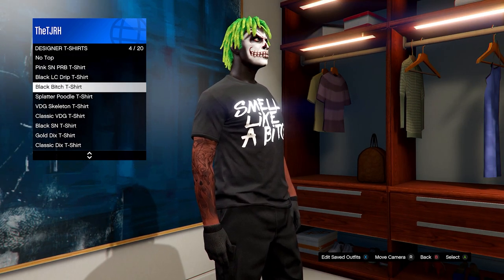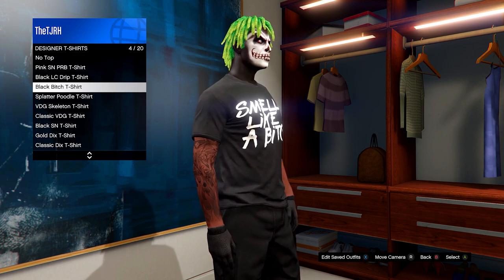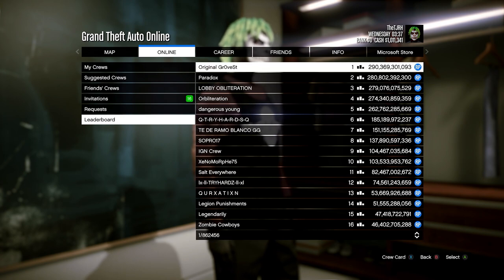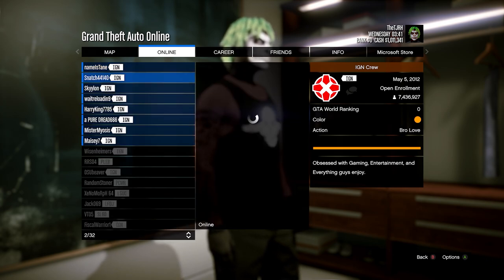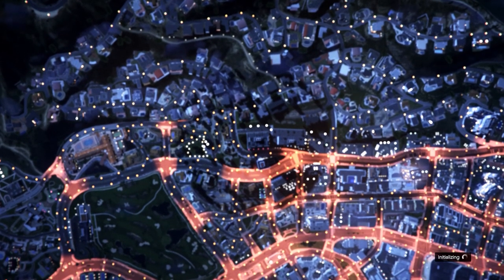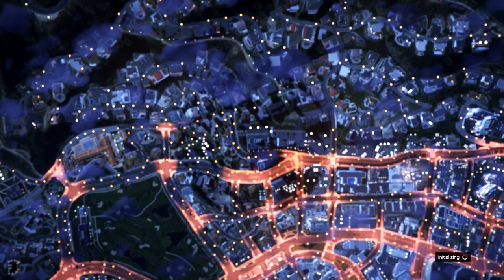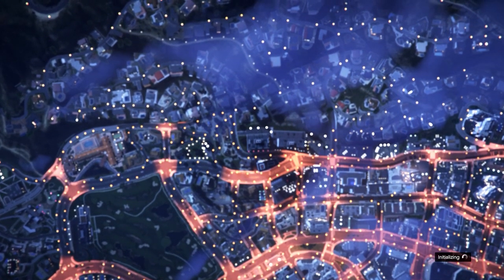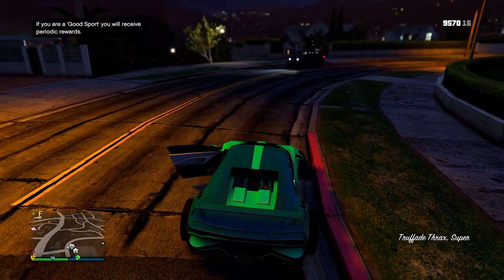Hover over the designer t-shirt for about 10 seconds. Once you do that, open up your pause menu, head over to Crews under Online, go down to the leaderboard, go on any of the crews, hit View Members, and on any of the members just hit Join Game. The logo from the t-shirt should have merged onto the tank top.